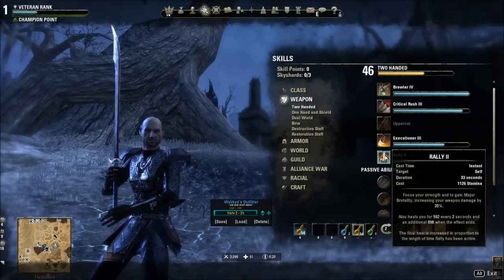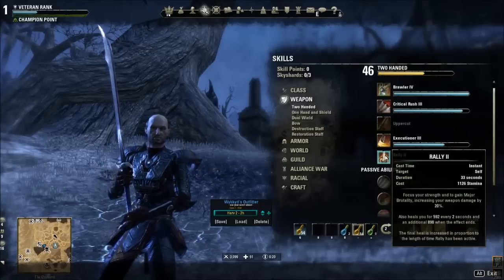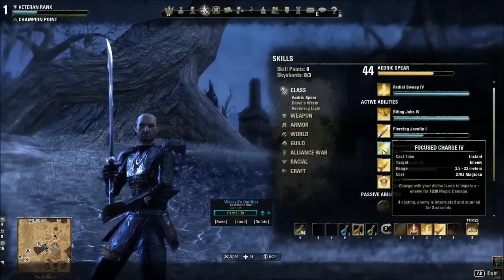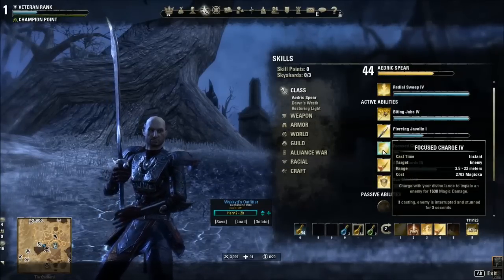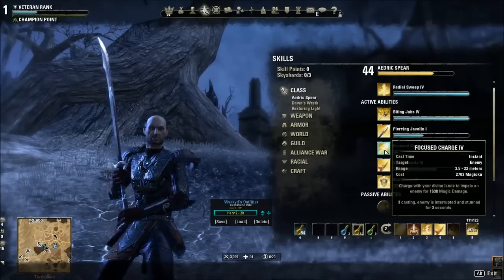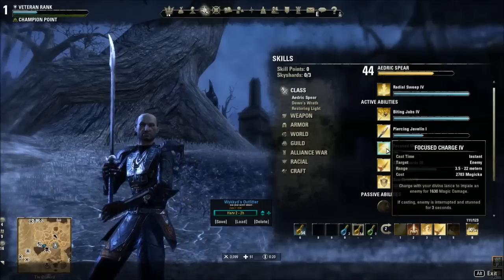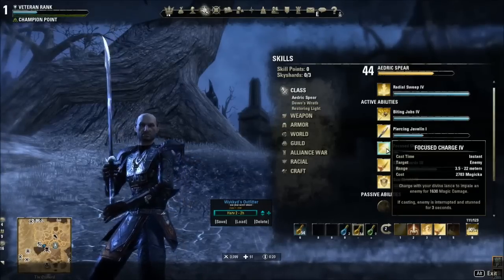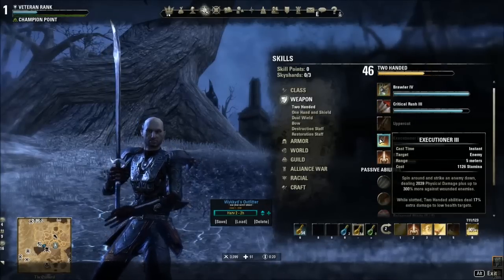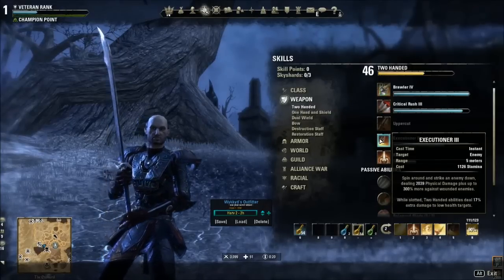On the two-hander bar you should have enough XP to morph Momentum into Rally — an awesome stamina-based self-heal that gives more weapon damage and lasts 33 seconds. Buff on the back bar first, then go into combat on dual wield. We also have Toppling Charge — a magic-based gap closer I slot primarily to level Aedric Spear as fast as possible, since those passives are amazing. But it also helps if a boss gets out of range while I'm on my dual wield bar, and it doesn't drain stamina. That gap close is especially useful entering the execution phase when a boss hits 25% health.